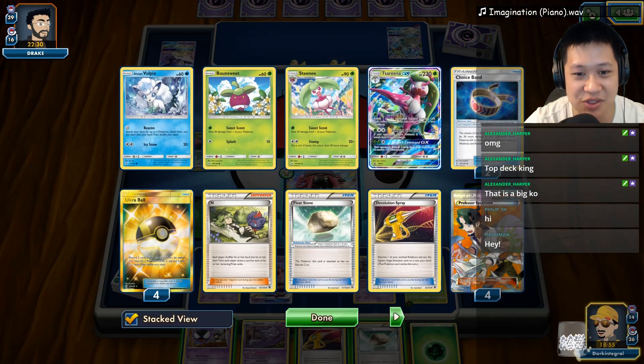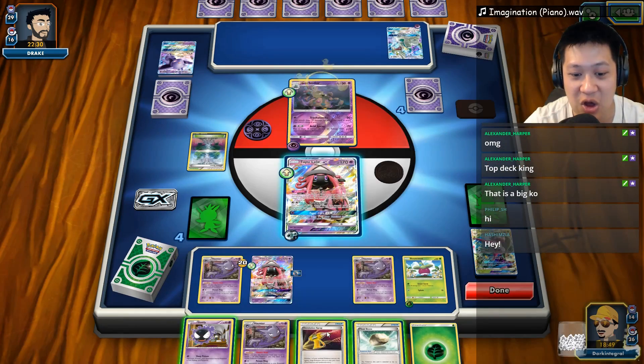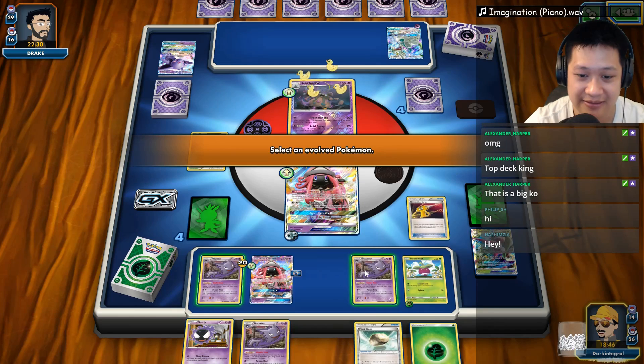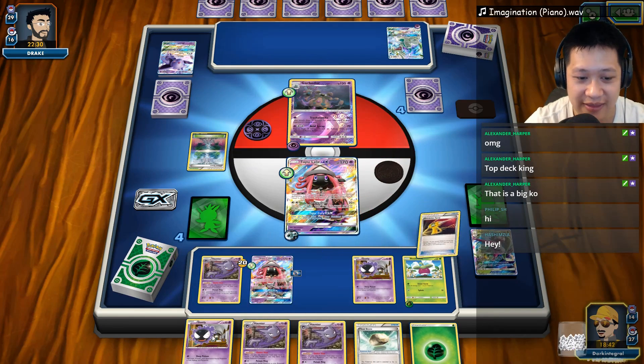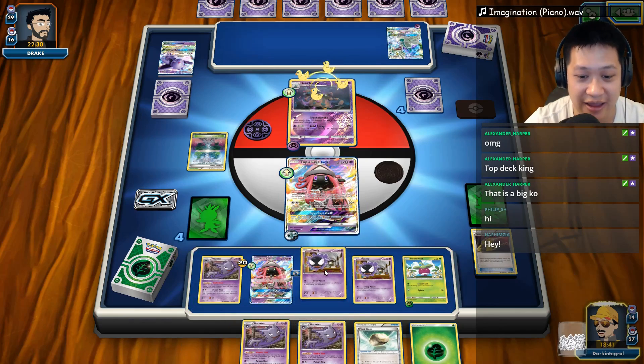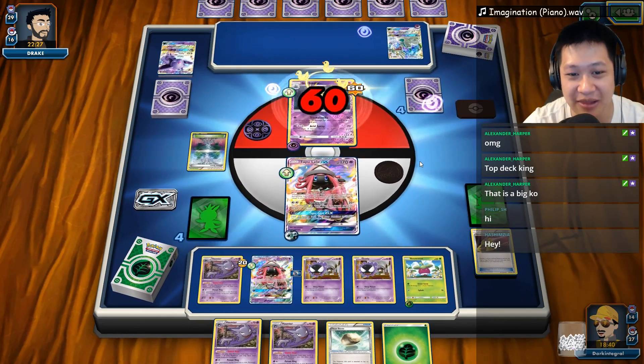Let's go ahead and do that. Let me check the item counts right now — it's safe. One, two, three, four, five, six, seven, eight, nine. Just get it over with — just throw it down there. Let's go ahead and use Energy Drive, get a two-shot on this. And if we're lucky, we will not get one-shotted.